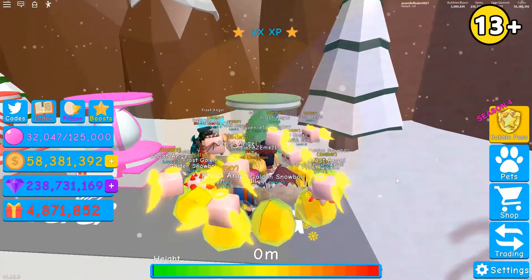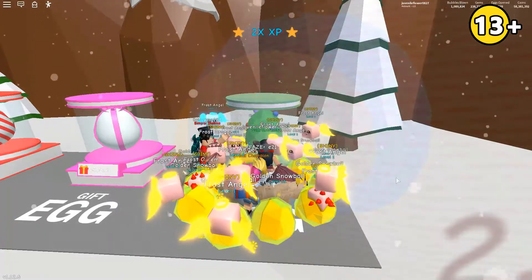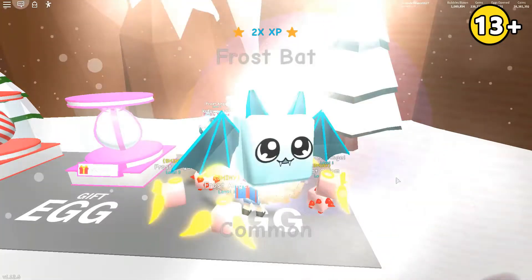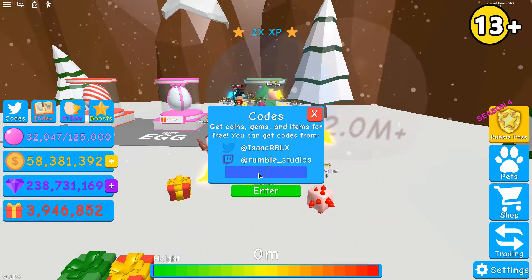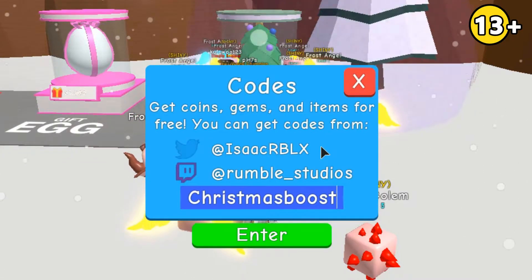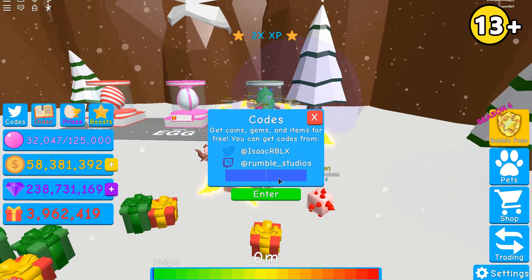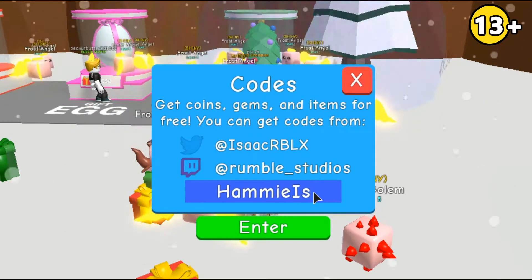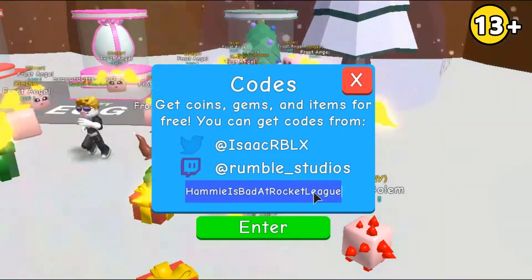I've been opening eggs for quite a bit now and still haven't got any good ones, which is quite depressing. Now I'm going to show you the codes — I've already used them but I know what they give you so you don't have to search it up. Let's go into the code box and enter our first code: CHRISTMAS BOOST. This one will give you 2x hatch speed. I've already redeemed this code.